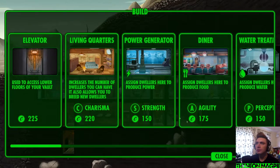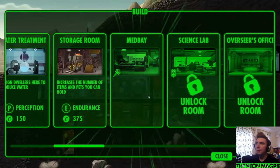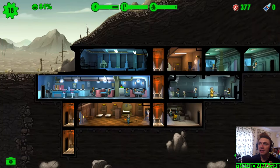A room has been unlocked. We've got a med bay, we've got a science lab, and an overseer's office. Send dwellers on quests from here. We can assign dwellers to produce Radaways and to produce Stimpaks. Stimpaks would be handy, because we have had some damage recently.